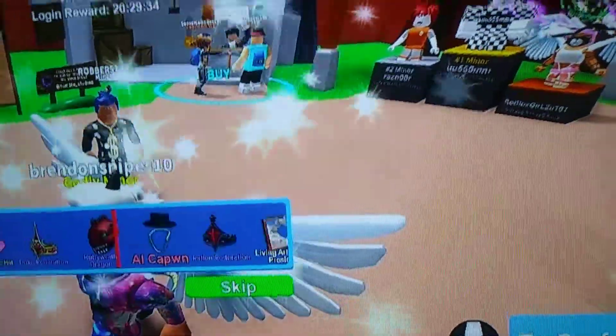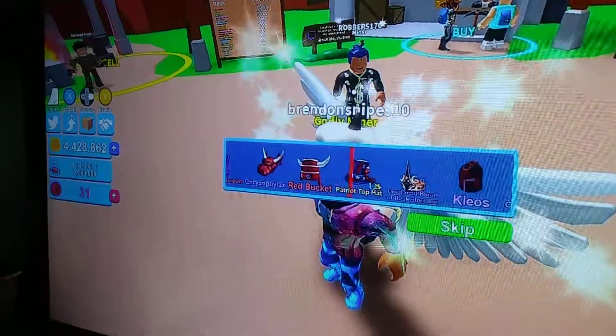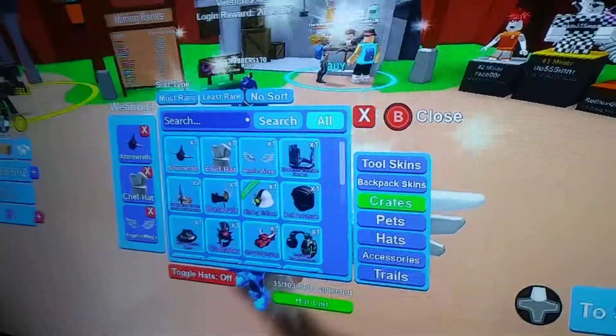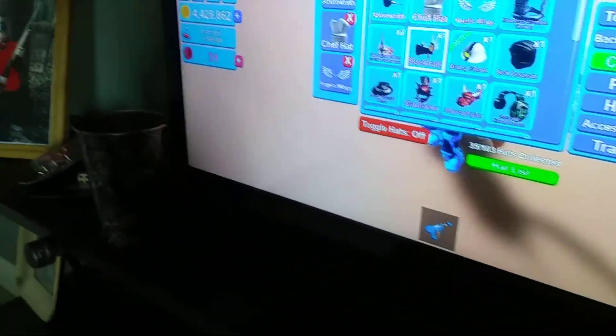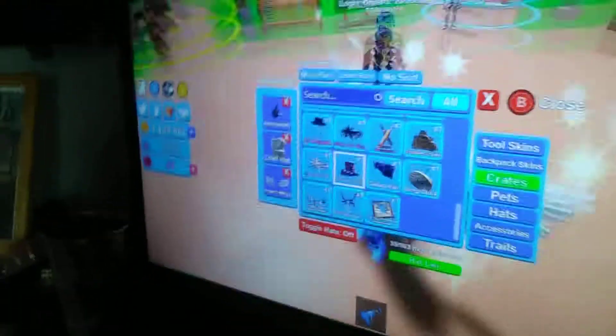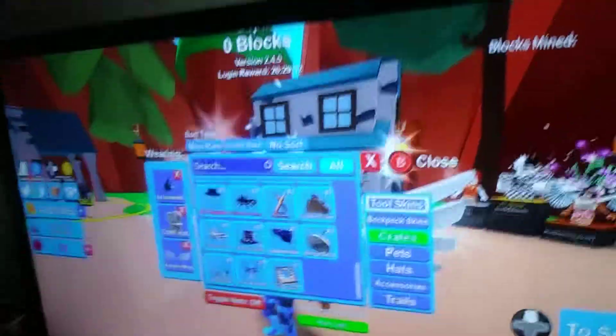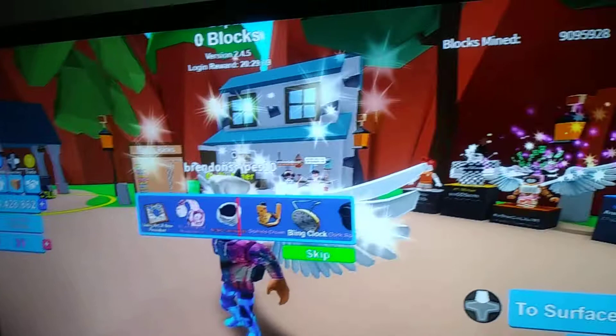First crate — here we go, see what we get. Okay, we got a Patriot Top Hat, which is a rare one I think. Patriot Top Hat right there. It's not that rare, but it's good enough because I don't have it. Okay, next epic hat crate.